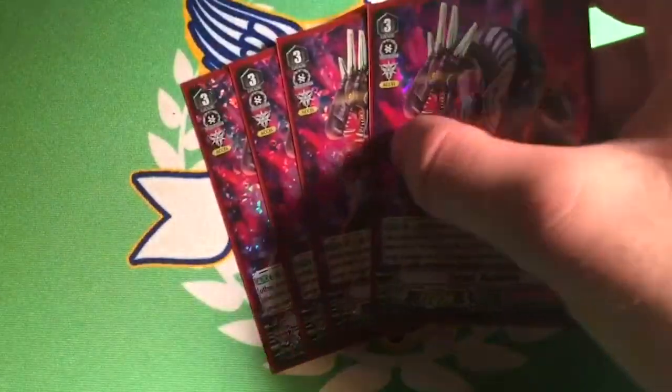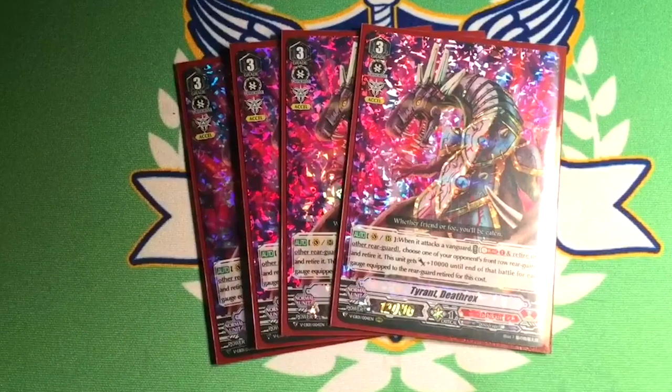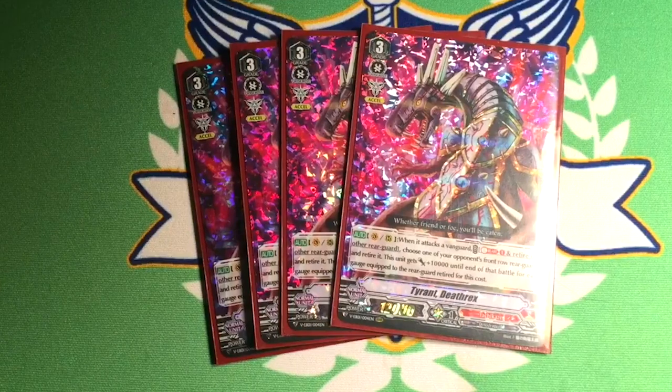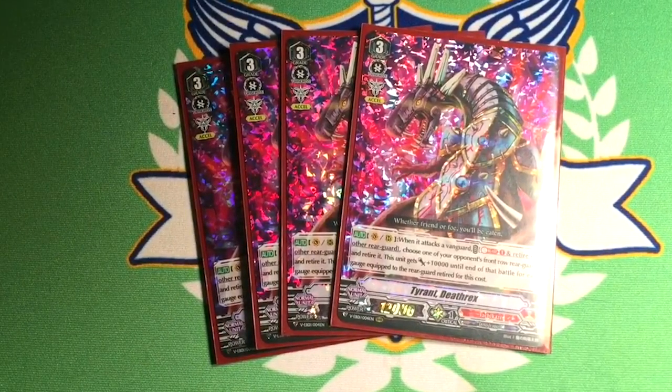Four copies of Tyrant Death Rex. Grade 3, 12k, Excel gift. When he attacks a vanguard, you soulblast and retire a rearguard, then you choose an opponent's front row rearguard, kill it, and he gets plus 10k for every gauge that was under the rearguard of yours that you killed. This is a great way to finish — you can kill off your Mega Rex that has 4 gauge under it, so he gets plus 40k, and you get to kill off the deer or antlion, or whatever problem thing is sitting in the front row.